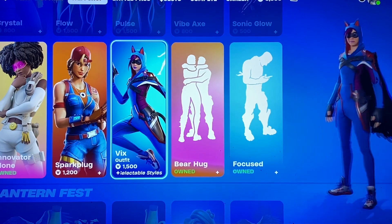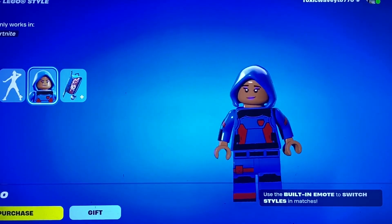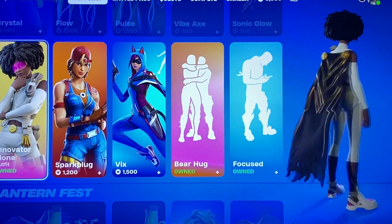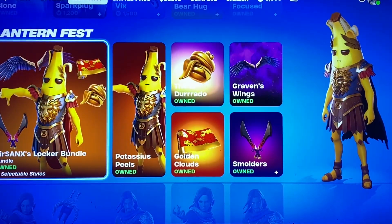The Vix skin is definitely a cool one, I don't think we've seen it in a while, but I need to work on her Lego style though. We also have Spark Plug and then Innovator Sloan, definitely worth it if you didn't get the original Sloan.